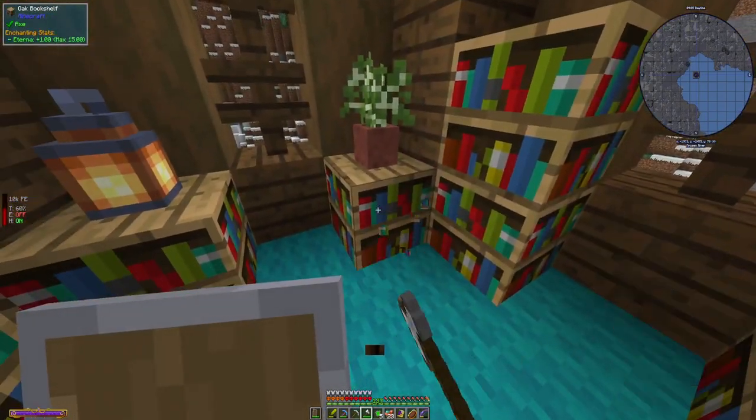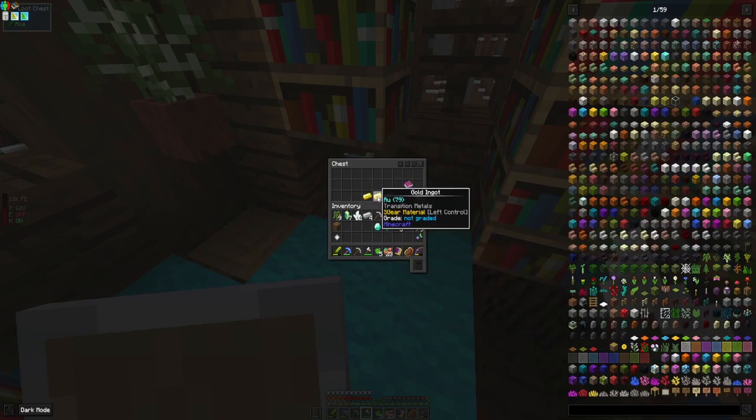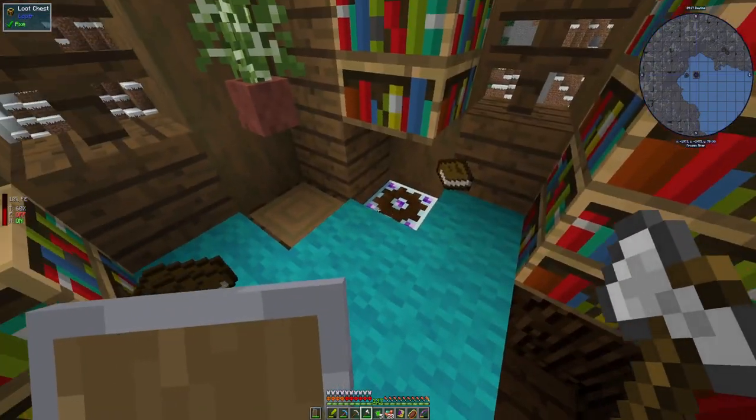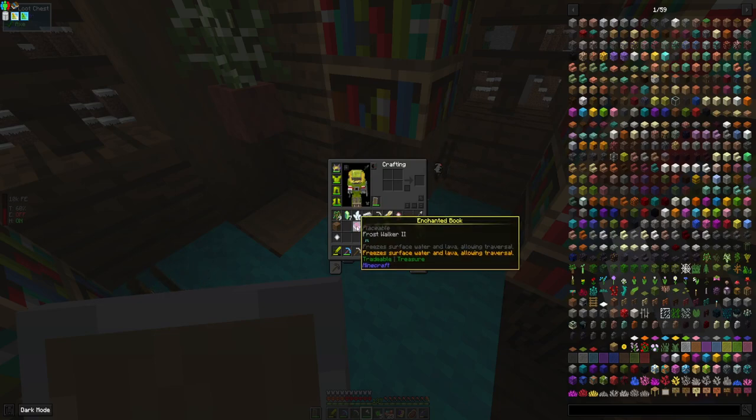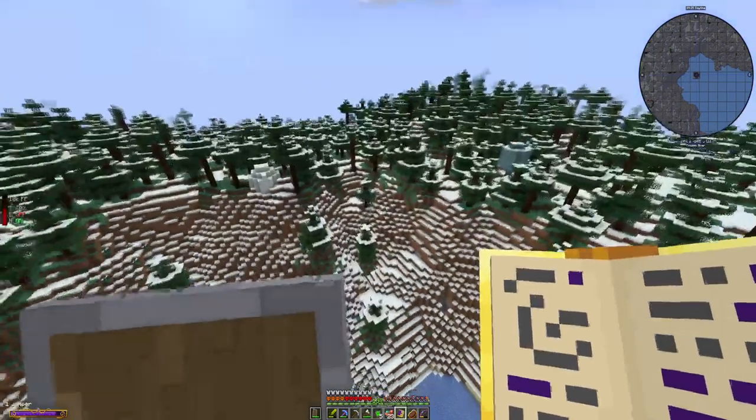We'll just drop on in — I don't have to worry about frost walker. What does that do? Freezes surface — oh that's cool, wait a minute, freezes surfaces on water and lava? Oh that's cool.